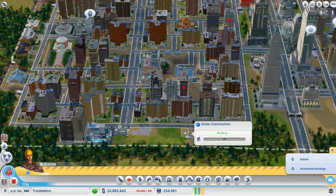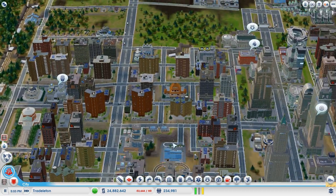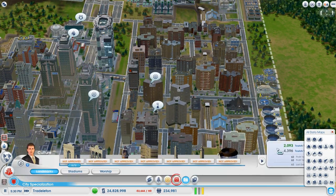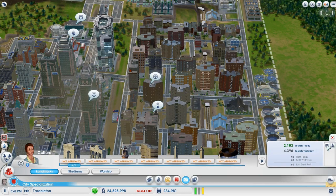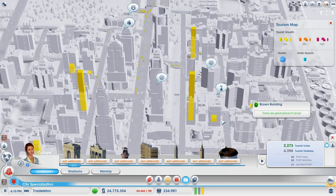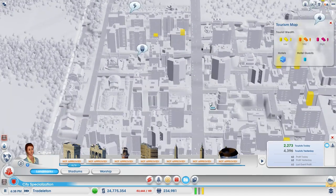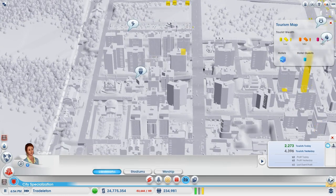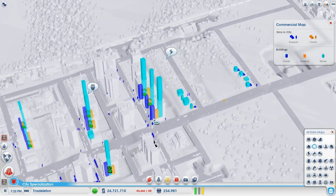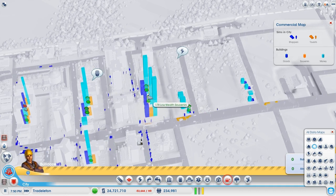Okay, we have just a small one - not enough room to increase density, and we don't want to increase density silly game. We need to find out where these tourists are going. Let's go to the tourist map - all our tourists are in these buildings here. We need to demolish all the buildings tourists are in because they're selling souvenirs. Looking at the commercial map - they are all trying to sell souvenirs. No souvenirs allowed in my city!